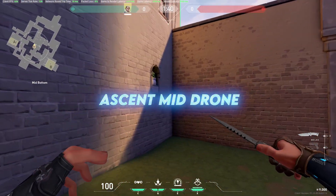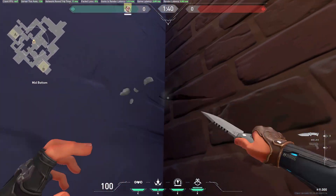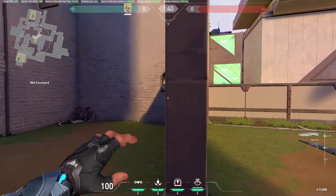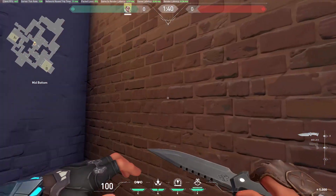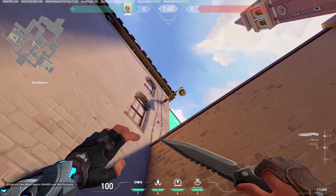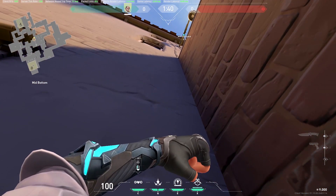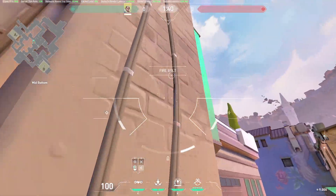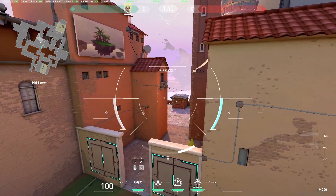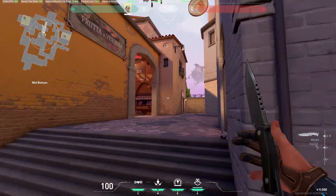The Sova drone spot in the mid area of Ascent is not very safe — if there are enemies in mid you should not use this drone as you can get wall banged easily. But if you suspect enemies are rotating to B from T spawn, come up to this corner and shoot the drone, using this light fence as a boosting pad so it reaches much greater height. From here you can watch this area, the possible rotation, and tag people to assist your teammates on B.